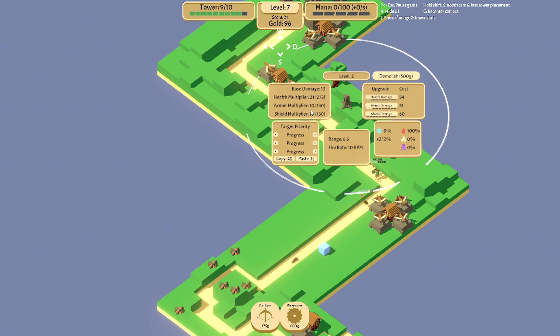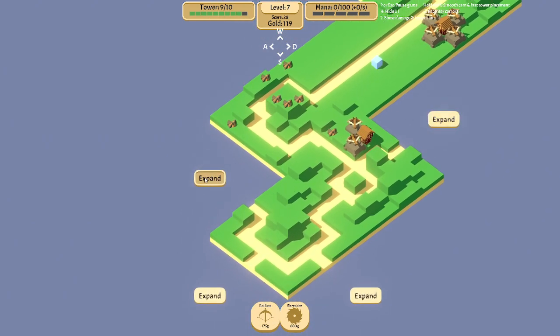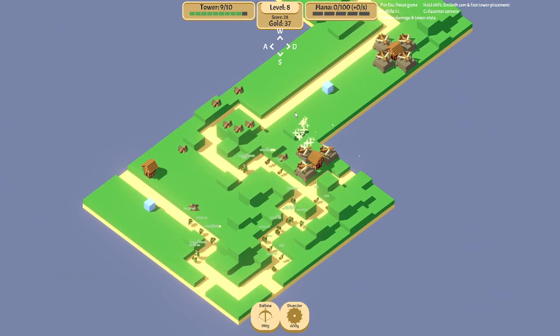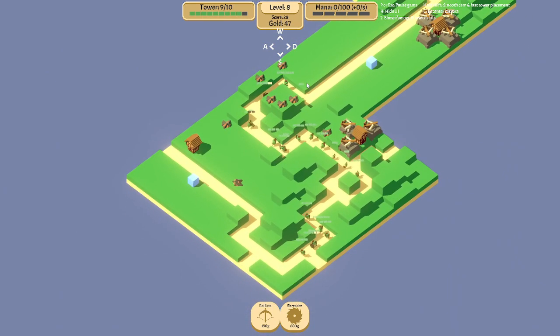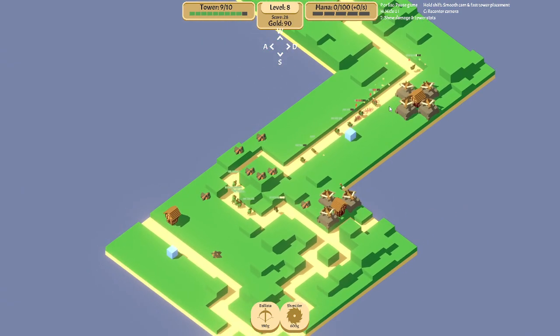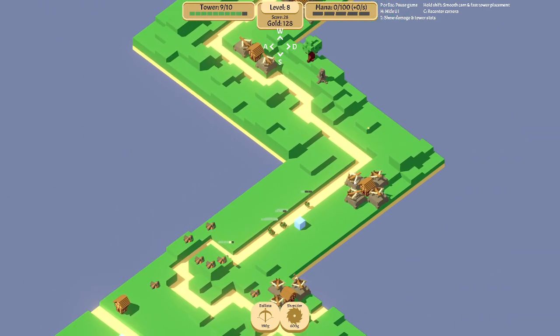It does 273 health damage and 130 armor and shield. That's why I like this — it just follows the line, and it does bleed damage automatically.